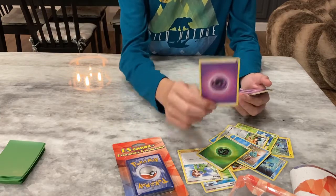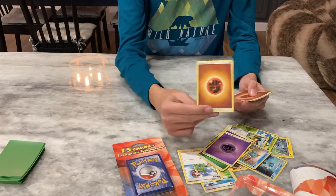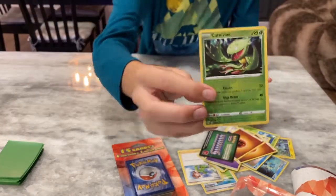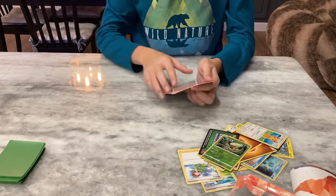Now these you do not see a lot of — you do not see a lot of energies at all, but these packs have a lot of them. And what's our foil? A Carnivine. It's a good card. Alright, pack one was decent.